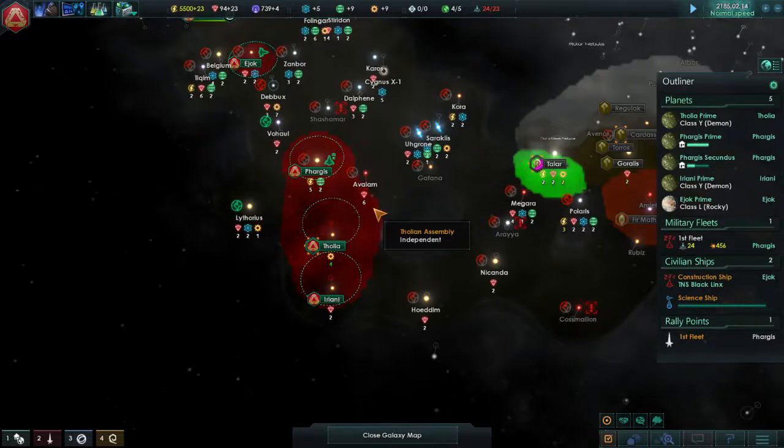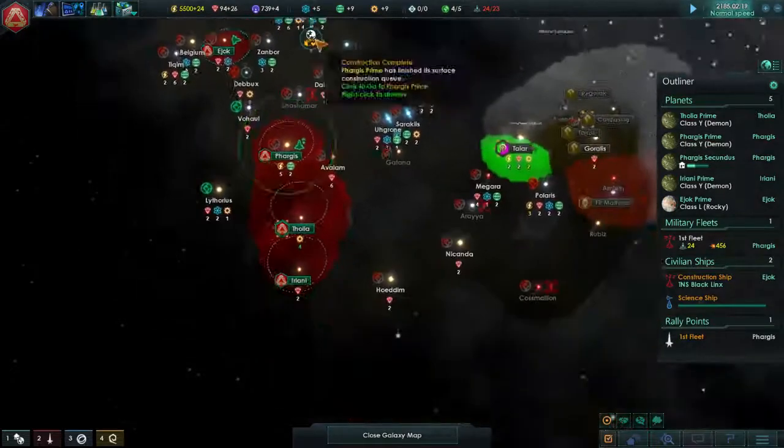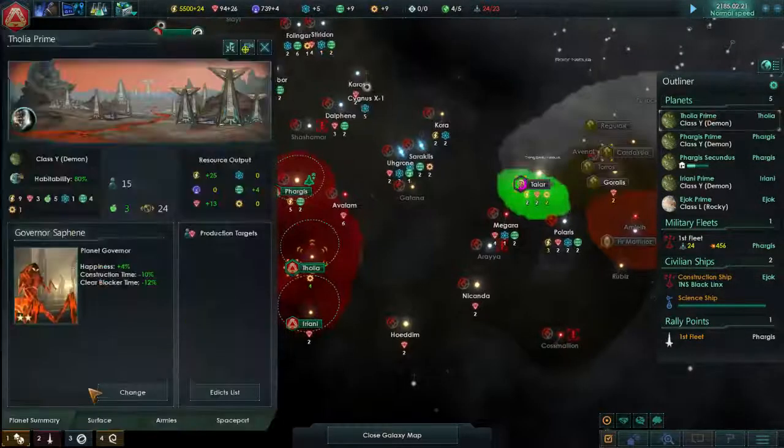How do we do that? We've got to get our military industrial base down. We've got to be pulling in those sweet, sweet minerals every month, as many as we can. So let's check out our planets now.